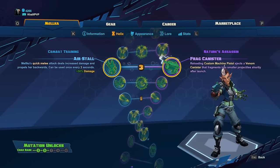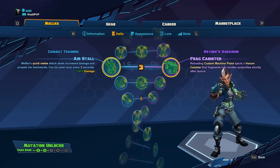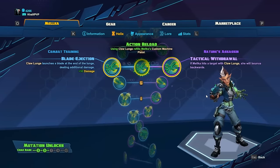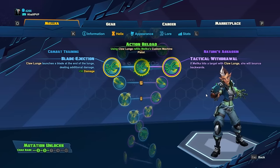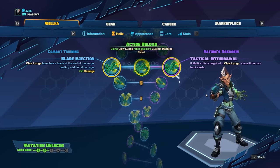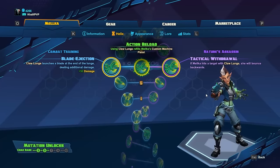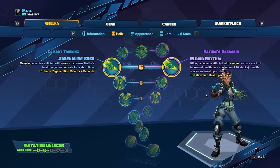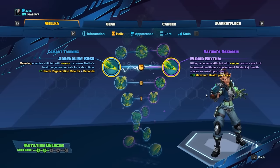For level three we're also going to pick purple — instead of shooting one canister on reload, you're now going to be shooting four. For level four and level five we're going to go blue. Blue for level four is Blade Ejection, which adds extra damage at the end of your Claw Lunge. This is good because if you miscalculate your Claw Lunge, you're still going to do some damage. For level five we pick Adrenaline Rush, which gives plus seven health regeneration when meleeing opponents affected by venom.